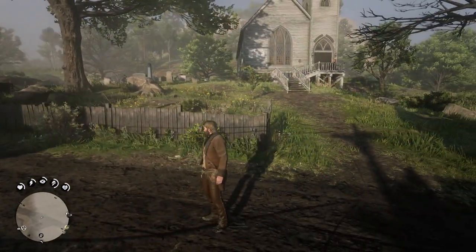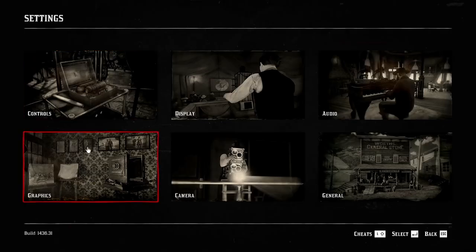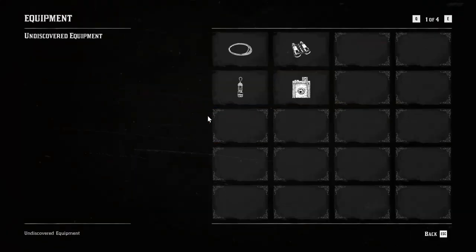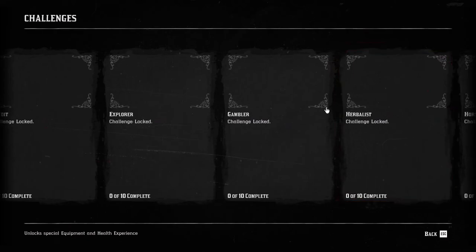Last but not least, we have Snappy UI by Wicked Horseman. This mod removes all the weird delay on all of the menus, makes it all snappy and immediate. You press a button, you get where you want to go.